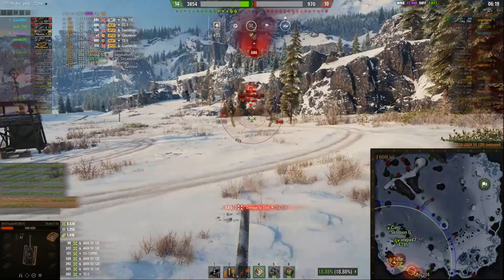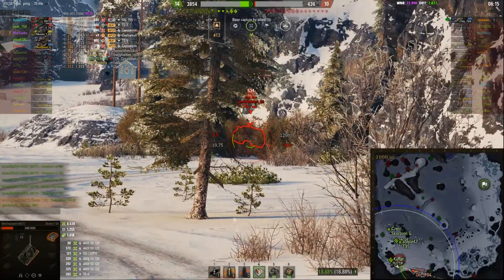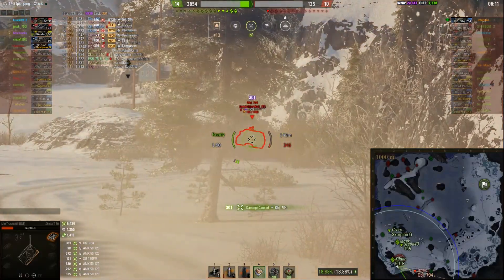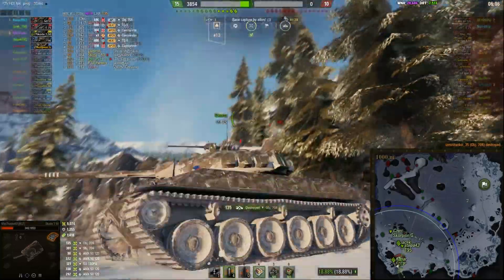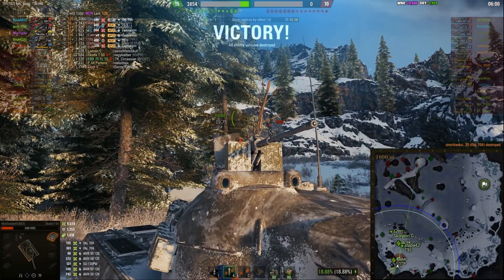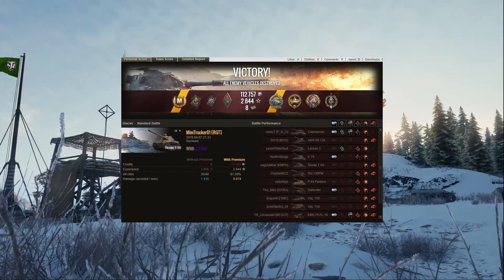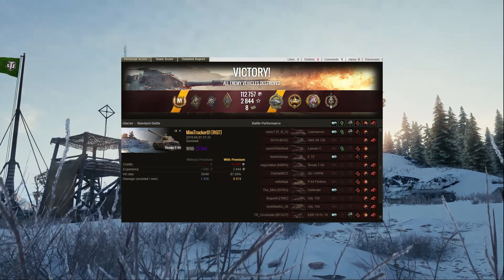There's one tank left and he's right there. So who will reload the fastest? He can't really take one more shot — but he gets one more. So eight kills to Minitrucker — very well played. He's doing a rotation happiness stance, can't really blame him. So let's have a look at that result. Of course he got a Mastery. He got a Radley-Walters, High Caliber, Tank Sniper, and a Top Gun.